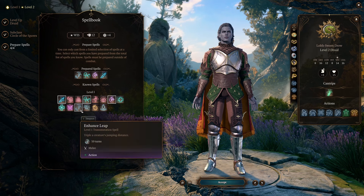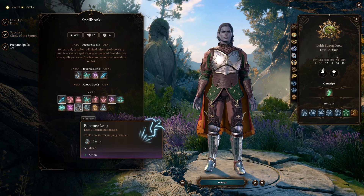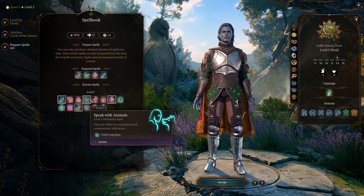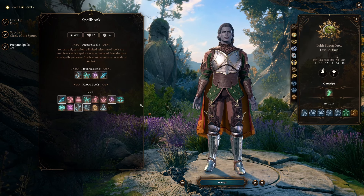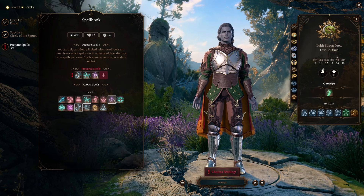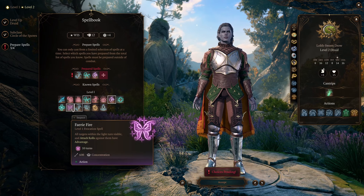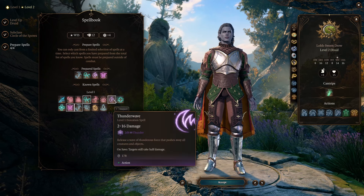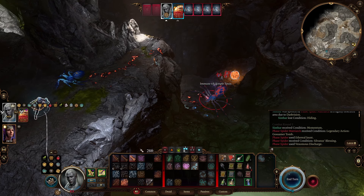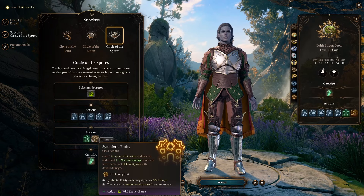So taking two levels in Spore Druid is going to give us some very nice available actions in combat and up our damage on all of our attacks by 1 to 6 necrotic damage — just an extra d6 on top, and it stacks with everything else: Hex, whatever you want to throw in, dipping your weapons, you name it. For our spells, Druid gets a couple of nice ritual spells like Enhanced Leap, which is insanely amazing for action economy — if you can turn your bonus action into a lot more movement, that's nice in certain situations. I'm also picking up Speak with Animals. You can get it from Potions instead. Thunder Wave I'd definitely take, and then Faerie Fire — I might change that out once I hit level 3 since I'll get it anyway. Two levels of Spore Druid specifically for Symbiotic Entity and Halo of Spores.